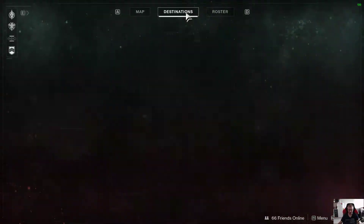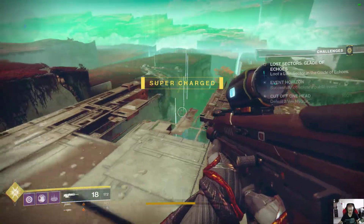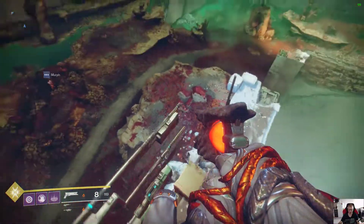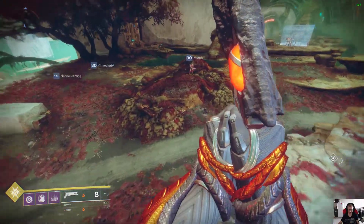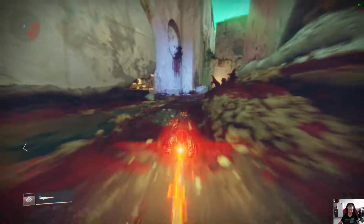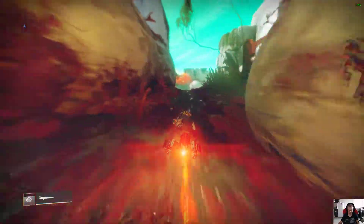So this is the spot where you wanna go. It's on Nessus — Artifact's Edge. You jump through this portal thing, and from here you travel to the area called the Hollows.